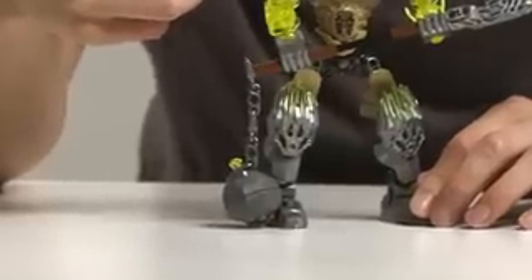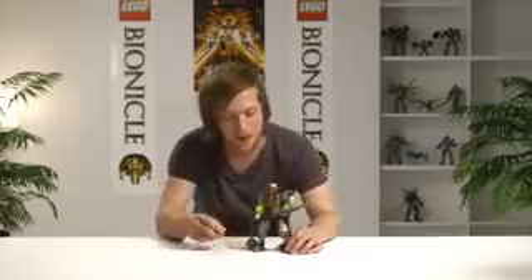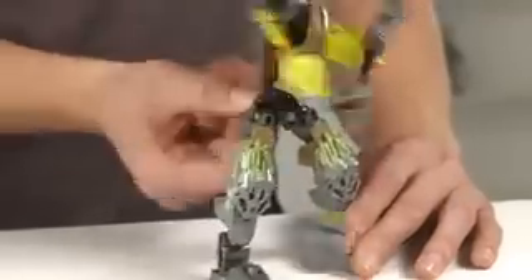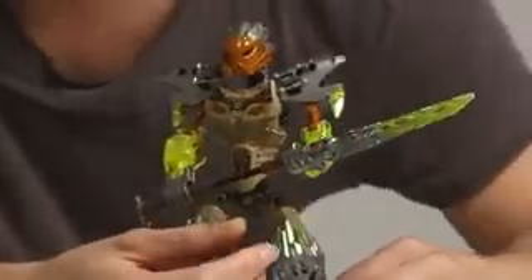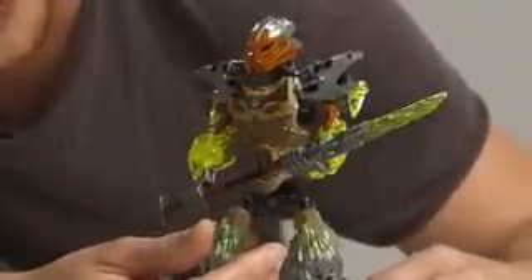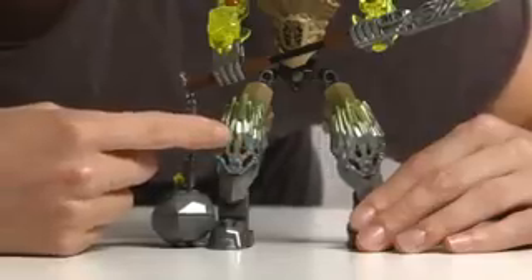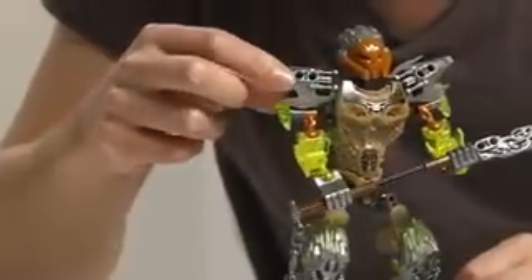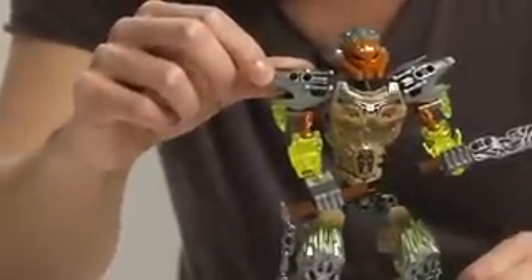We have him holding a rock with a chain, so he can destroy pretty much anything he comes in contact with. On the other end, he has this elemental blade, which all the Toa have. With Pohatu, we've got the new crystal armor shell — you may recognize this from old Bionicle. We brought this element back to add some more integrity to the characters.